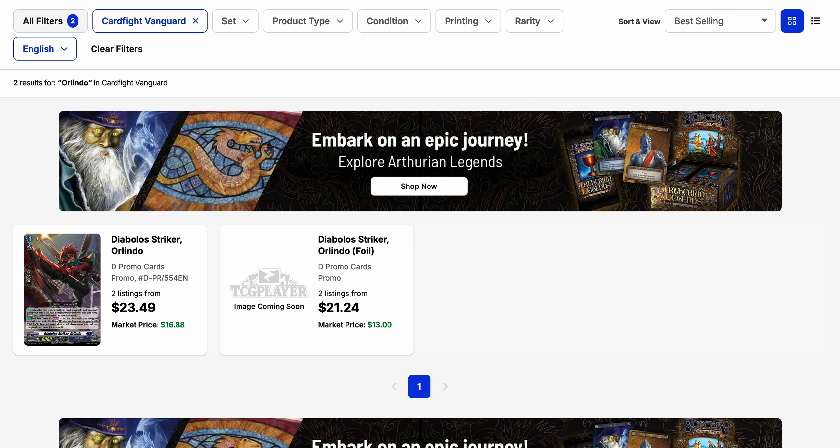The last card for today is one of the new promos from the shop tournaments — Diablo Striker Orlindo. Last time I was talking about the Blitz support card; this time it's Diablo, and we also have a Diablo support card. Currently, between its regular promo and the foil, there are two listings apiece and they're both in the $20 range for their base listings — but the market price on the foil is actually lower than the regular one. TCGPlayer doesn't really give us images of the foils anymore, which could also be leading the regular ones to get more sales. Thanks for watching — please like and subscribe if you haven't already.